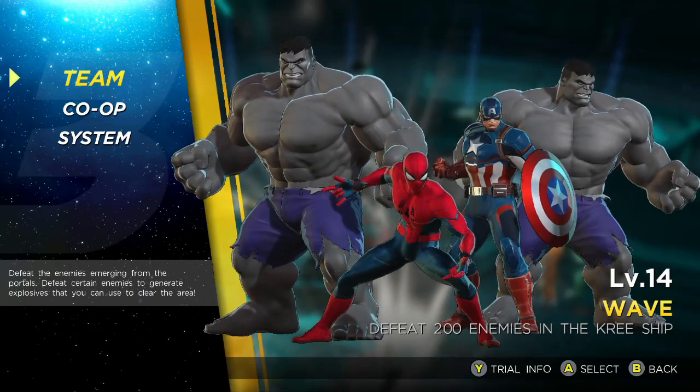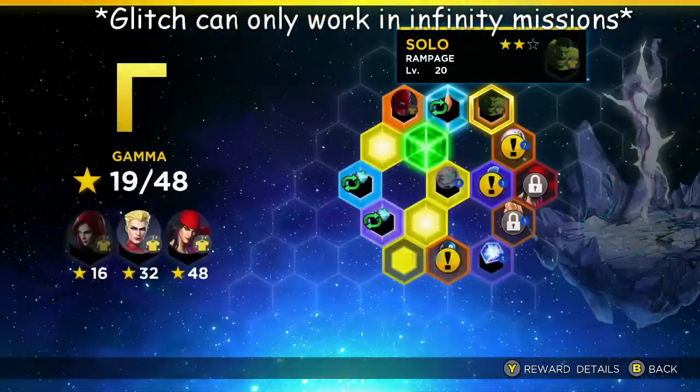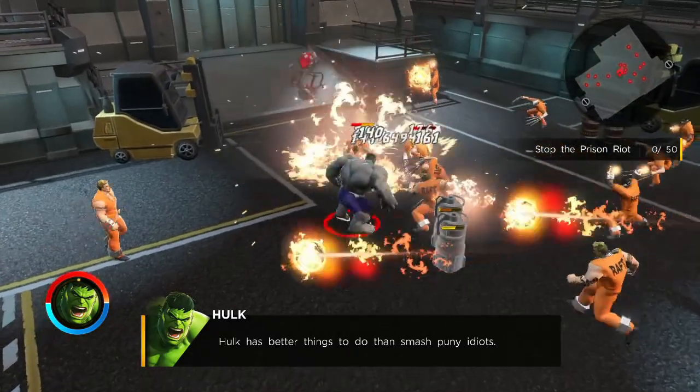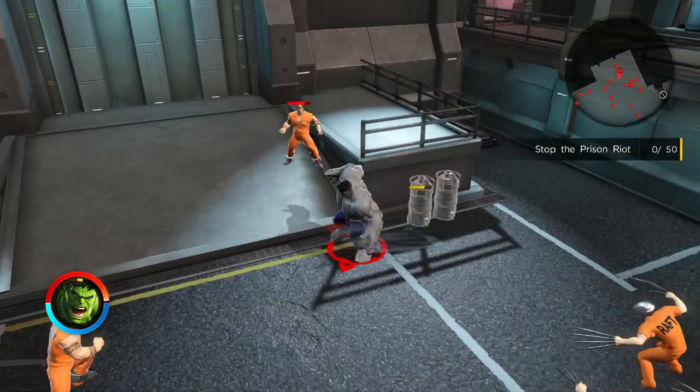I found a new glitch where you can get two Hulks. To do this, you need to do the Infinity Trial mission where you unlock the Gray Hulk skin. As long as he's in any slot other than the main one, once you complete the mission he will replace whoever is in slot one.